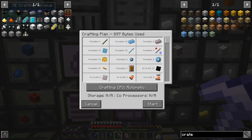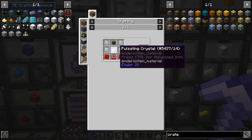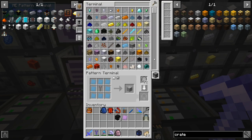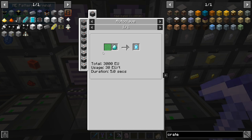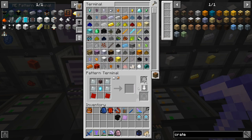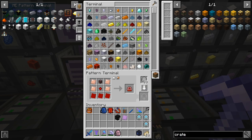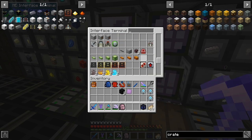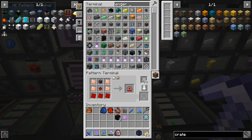All right, next — there we go, so we can make one. Perfect, we've got that one made. Now we need these electrical components. There's a bunch of things we don't have. We need to automate this, which means I'm also going to have to make an autoclave. Let's put those again in there, and this here and that there. Let's see if we can do it — Ender IO.